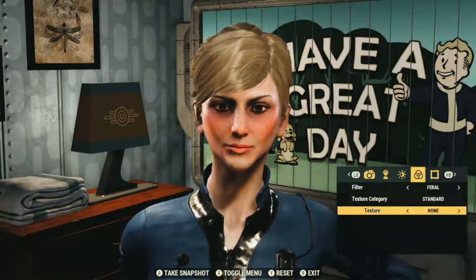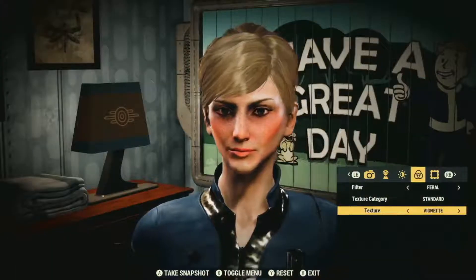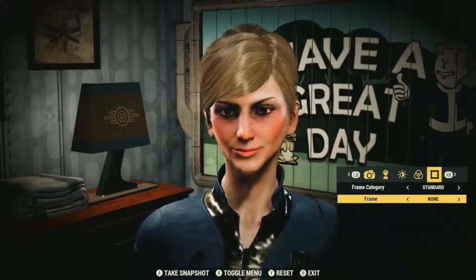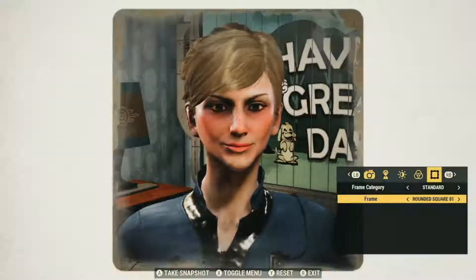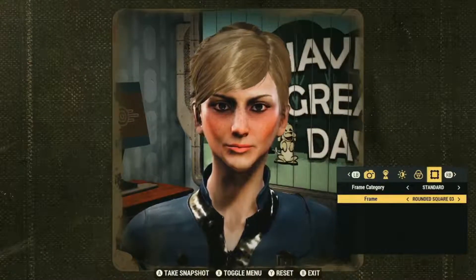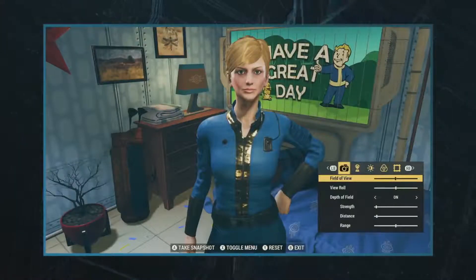We've also added the photo mode to our load screen system. There aren't a lot of loads in our game, but when you fast travel there's a small one, and any pictures you've taken will pop up like a random deck alongside our curated photos. This came out of a game jam — we do these game jams in the middle of projects to see what new features we want to try to get in, and this was one of our favorites. It turned out really great and is great for socially shareable content.